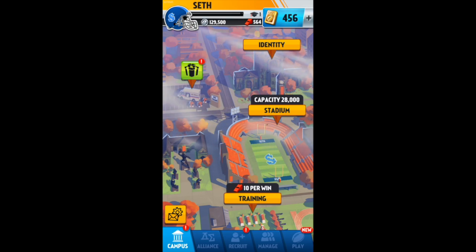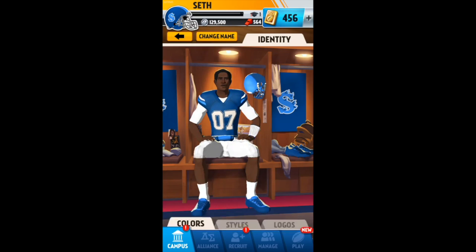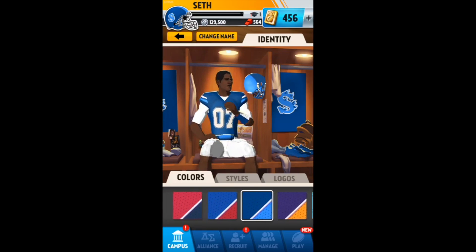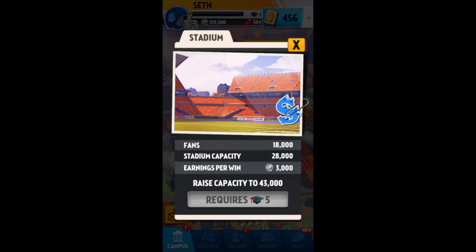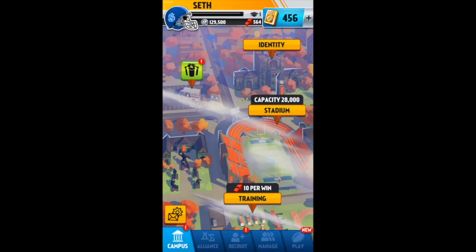It'll be just kind of an overview of this game and then I'll jump into a real quick game. First thing, right when you enter the game, you got this opening screen where you can change your identity of your college — that's basically colors, styles, logos, and your name. Then you got your stadium, which will generate better revenue for you when you're playing games.